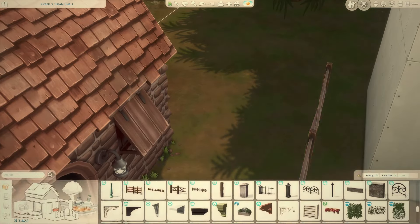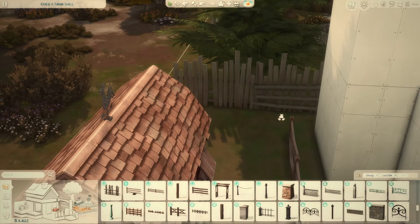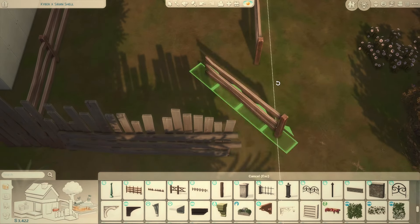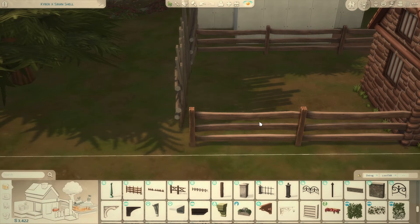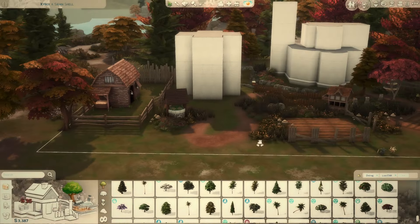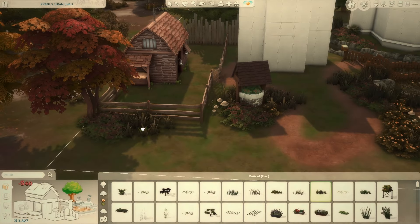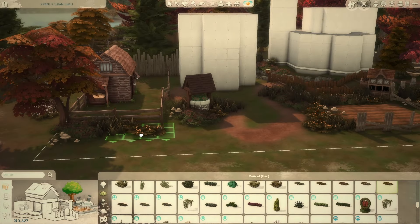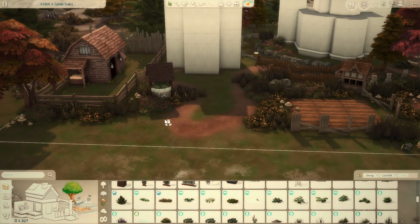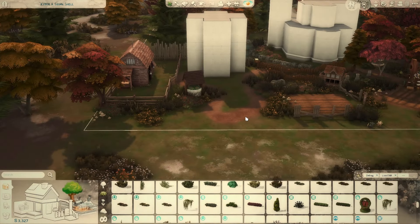Those two Horse Ranch dirt paths are going to be my go-tos from now on — they work well together and are easy to find, so I'll never forget which terrain paint I used. I also used a lot of debug fences in this build because they give a really rustic vibe instead of using regular fence pieces. I'm not sure if sims can walk through those debug fences — I haven't play tested it.